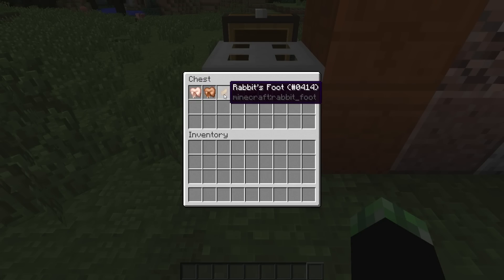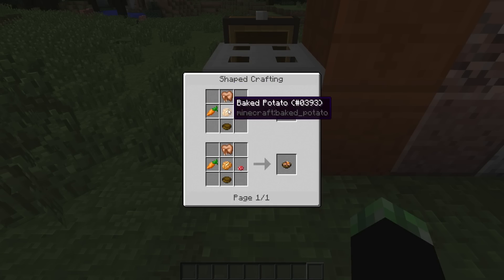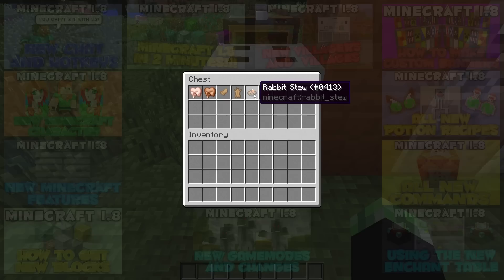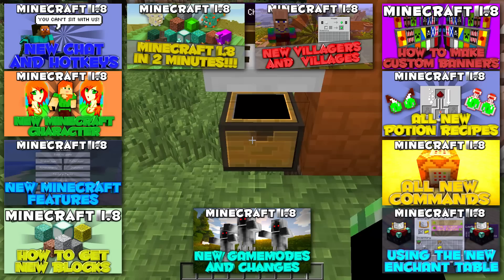Now talking about these drops — these are going to be the drops from the new mob, the rabbit. The rabbit will be able to drop raw rabbit, which you can cook for cooked rabbit. You'll also get the rabbit's foot, which is used in potions — check out my potions video for all the new potions in Minecraft 1.8. You get rabbit's hide, which you can craft into leather — quite useful for UHCs if you can't find any cows. There's also rabbit stew, crafted with a cooked rabbit, a baked potato, a carrot, and a mushroom — it supplies 10 hunger half-bars and 13 saturation, which is quite good. And finally raw and cooked mutton, which comes from sheep and gives you two hunger sticks.